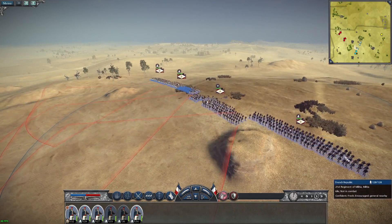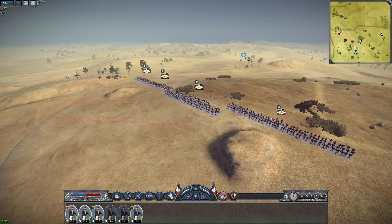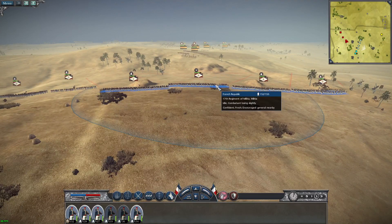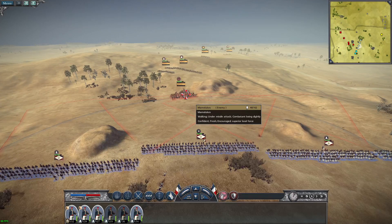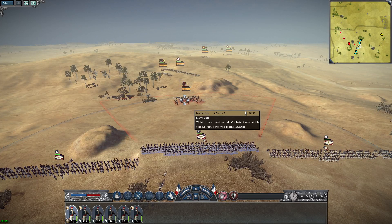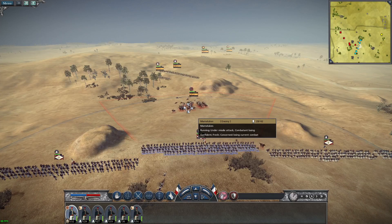Our general is under attack! He only lost a couple of men - he's only lost three so far. They're going to be within range any second - they should be able to decimate their Camel Warriors. Go ahead and fire - somebody's in range. Shoot them to pieces - they may still reach our lines. We didn't kill that many considering how many units are firing at them.